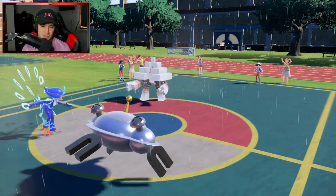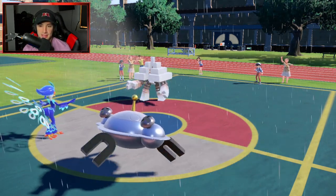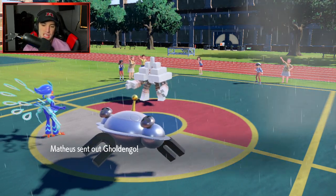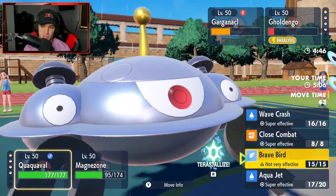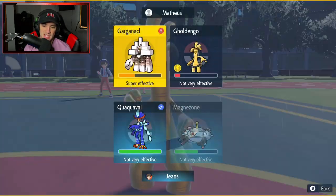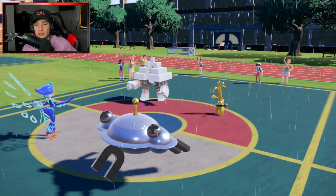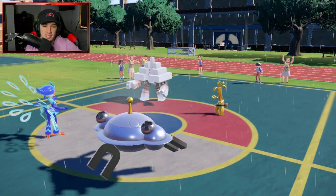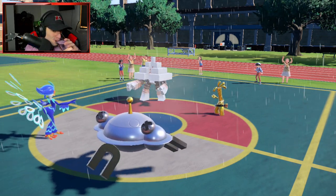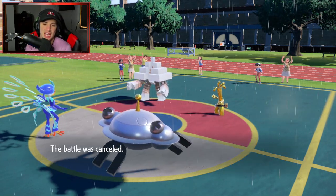Garganacl could Terastallize but it's over. I'm just going to Aqua Jet to finish off Goldenglow, then Flash Cannon should take out Garganacl - we don't even need our Terastallization. Opponent cancels the battle. Solid way to get things started - we're sitting one and zero. Quaquaval just toe-tap dancing in front of opponents and beating them up - what a Pokemon.